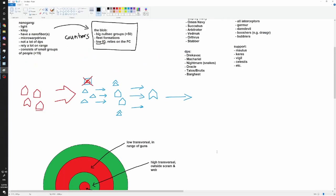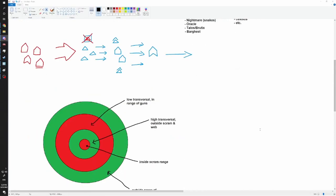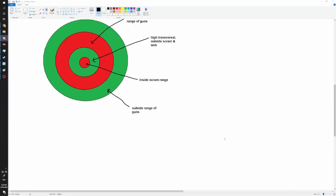Any other questions about nanogang? We're hitting the 38-minute mark. I'll try to get this done within 50 minutes to an hour - about 20 more minutes and we'll be done. Then we'll get on the test server to apply what we talked about. If you have any questions, please interrupt me now. The next topic is how to hunt targets.